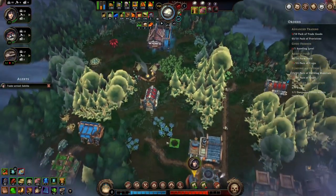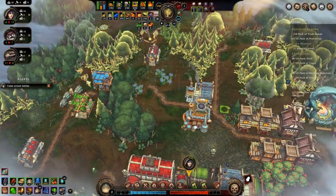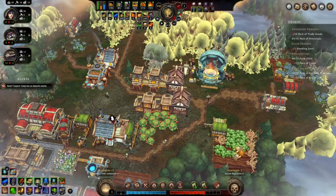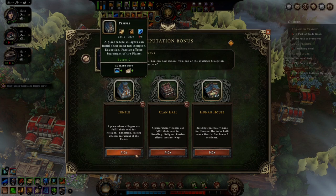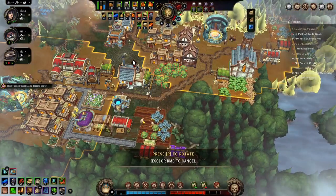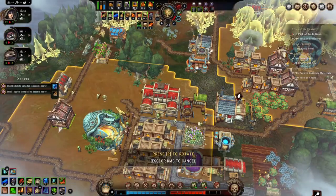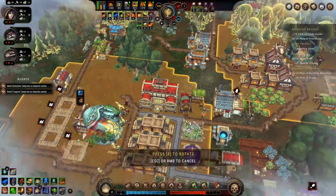Let's get another farm going over here soon. We did that — now we can get a temple, a clan hall, or a human house. Let's get a temple. We've got to deal with our housing issue — get some lizard houses going here.